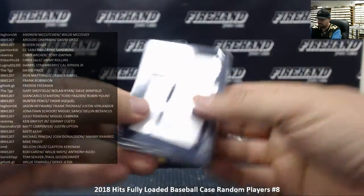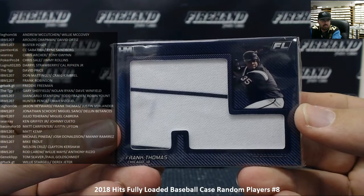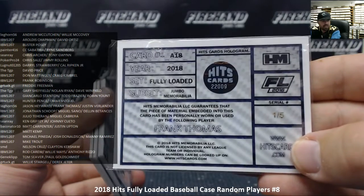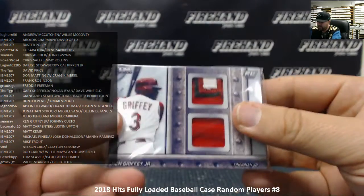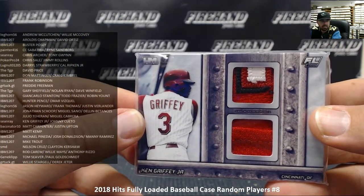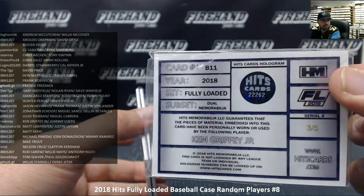Number one — we got a jumbo jersey of Frank Thomas. Frank Thomas belongs to Leghorn 56. Serial number on the Frank Thomas is 1 out of 5. Next up, we got a Ken Griffey Jr. dual relic. Ken Griffey Jr. is owned by Sean Ray. Serial number on that one is 3 out of 5.